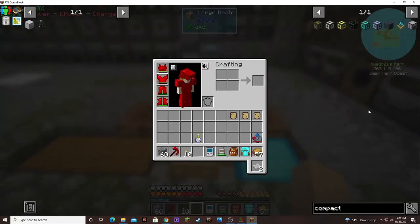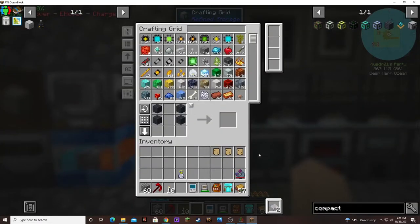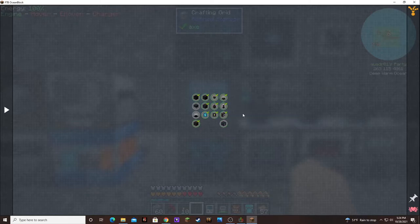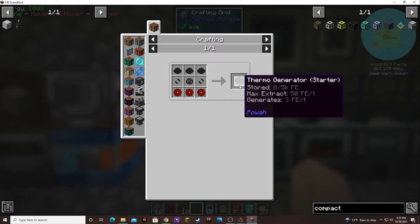I think what I want to try to do is finish off this section. We only need to make like three things: a thermal generator, a solar panel, and an energy charger. I'll just make starter versions of those. Can I do it from here? No, but I can do it there.